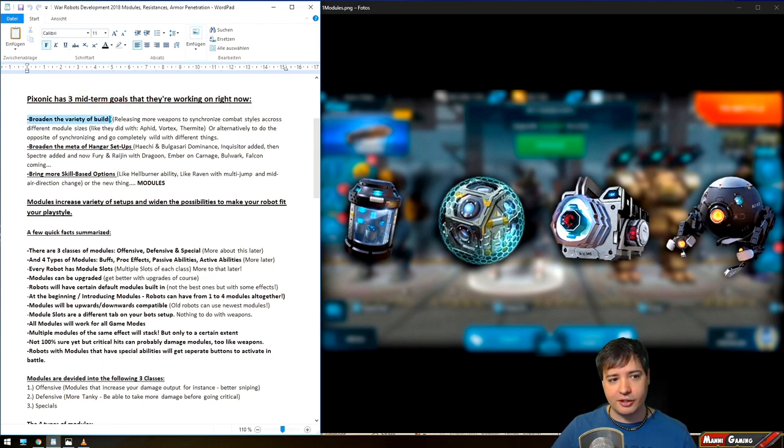One goal is to broaden the variety of builds, for example by releasing more weapons. The second is to synchronize combat styles — you've already seen it with the vortex and thermite, where you now have the same type of weapon across all weapon placement categories like medium and heavy. You can go across different playstyles and different robots and adjust to what you like. The third is to go completely wild on different setups. Modules come into play to achieve that.